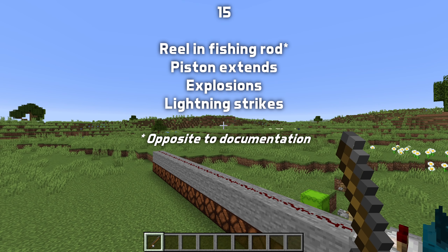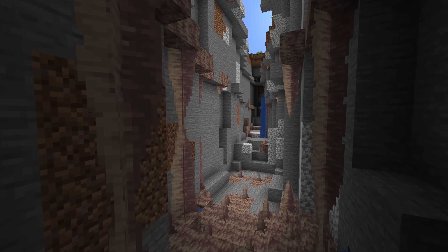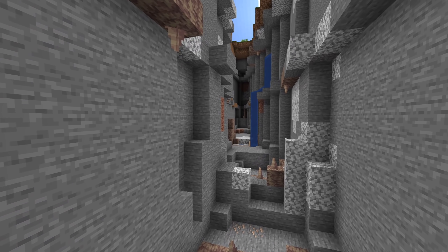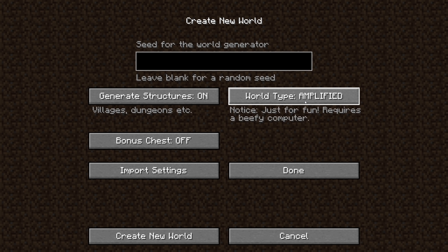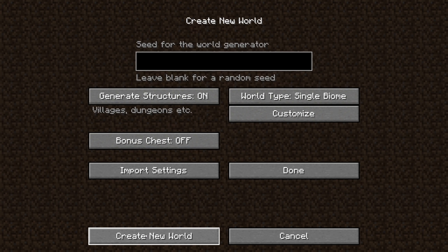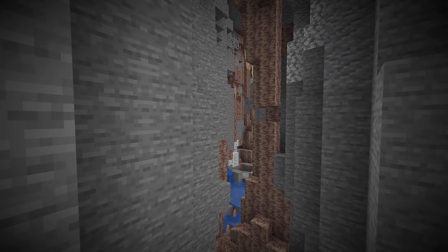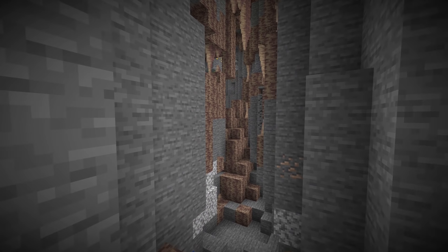Let's move on to world generation changes. This version introduces a new biome: the dripstone caves biome. This biome cannot yet be found in the world, but you can use it as part of custom world generation, including selecting it as a single biome world. This biome is designed for upcoming larger caves, however you can try it out in the existing cave generation. As expected, dripstone caves contain plenty of pointed dripstone on the floors and ceilings and small pools of water. In some places you'll also find larger stalagmites, stalactites and columns built from dripstone blocks.